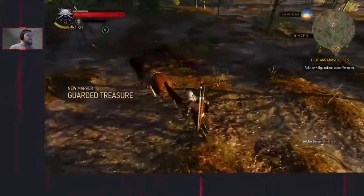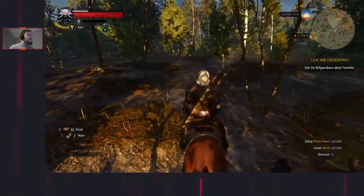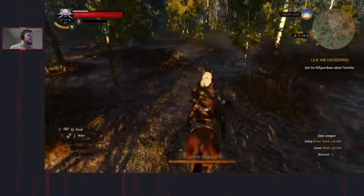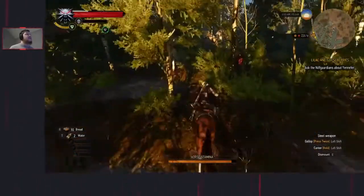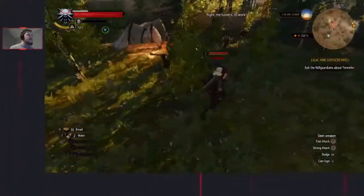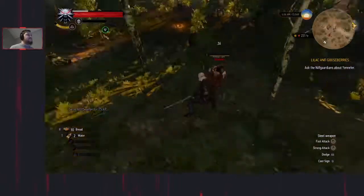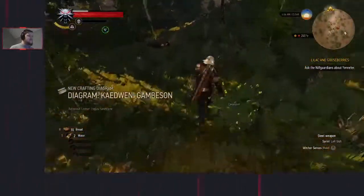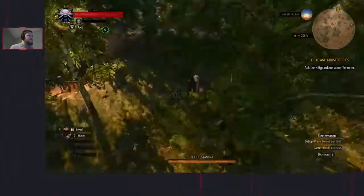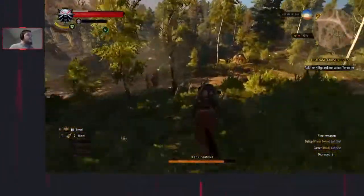Ride over to here, dismount, and get this not-so-guarded treasure. Typically there's meant to be a water hag here but it doesn't seem to be the case. There's a bandit camp over yonder - pull out your steel sword and aim for the guy closest to the tent on the right, swing, hit him, then hope these guys arrange into a neat queue. Igni the two you've got there and finish off the last guy. Loot the chest. The ideal is after killing that one guy on horseback, you dismount and they'll get into a nice three-man queue for you to igni down.